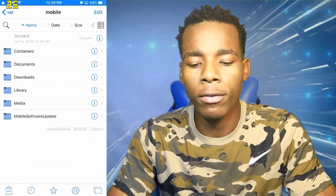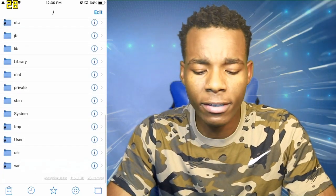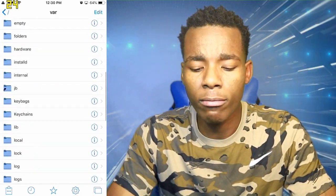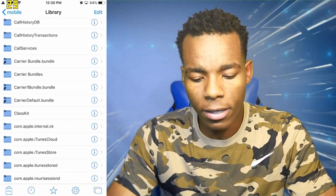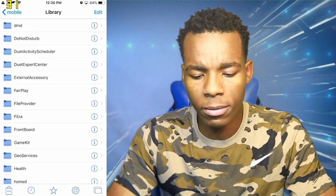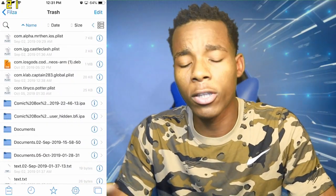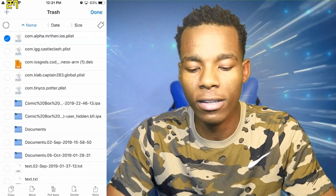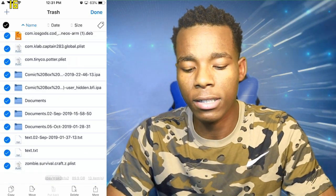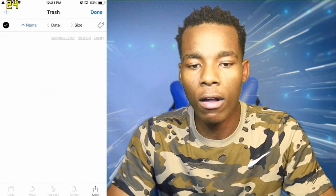Once you've done that, go on Files — or Documents. Tap on Mobile, then tap on Var. Keep scrolling down until you find Stuff. Go on Mobile, tap on Library, and once you're on Library find Filza. Keep scrolling down until you find Filza. Once you're on Filza, tap on Trash. Basically what I'm going to do is uninstall all this stuff because it's just trash you don't really need. Select all of them — don't worry, this is safe.